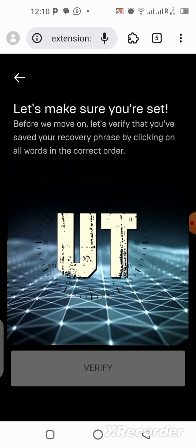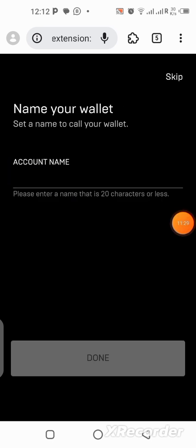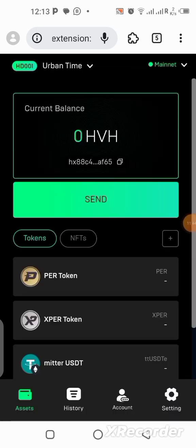Now you have to select the words shown here — your 12 phrases — according to the order they were in when you were writing them down. Select them and then click 'Verify.' Once you're done, click Verify. The next thing is to create an account name — just put a name for your wallet. Set up a name and click Done. You can see we've already created our wallet.